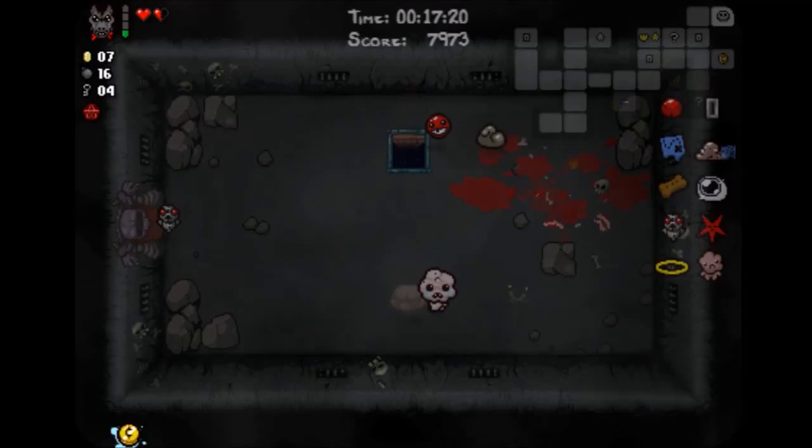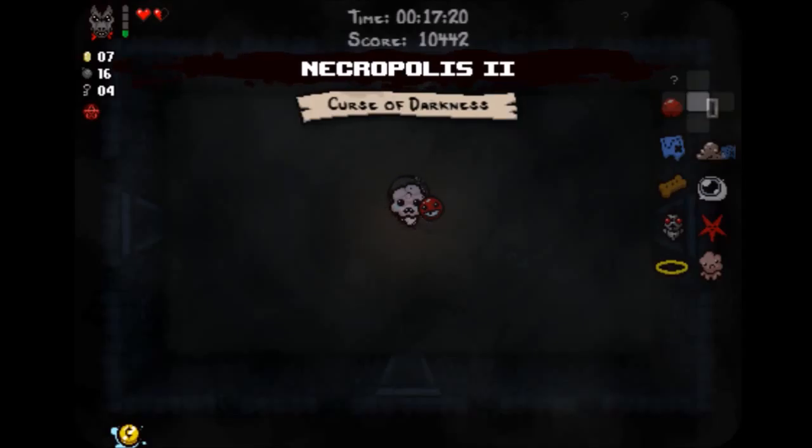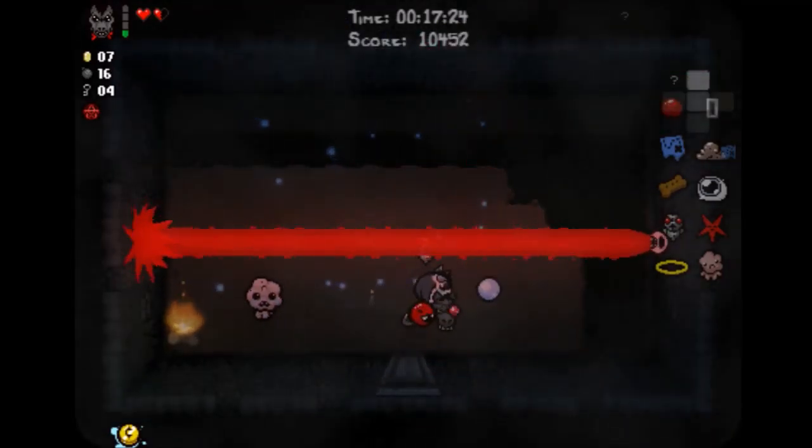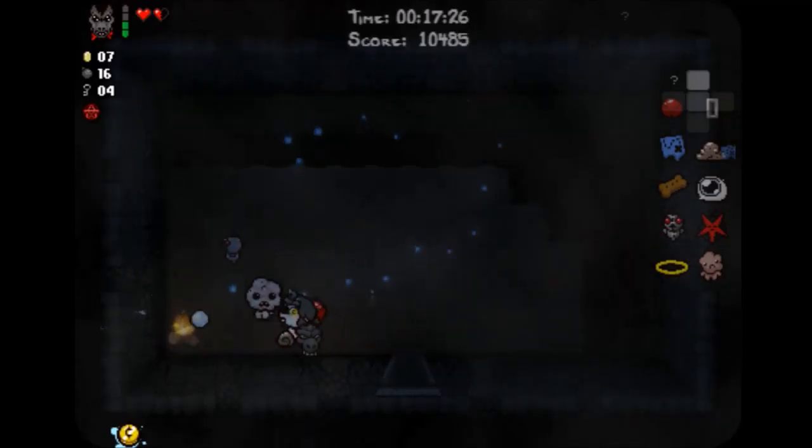Anyways, we get another Cube of Meat, so we have a little meat body rotating around us with his nice little toothy grin. We got the Necropolis — curse of darkness — and now everything's foggy and dark.